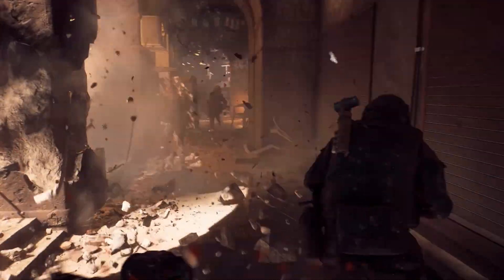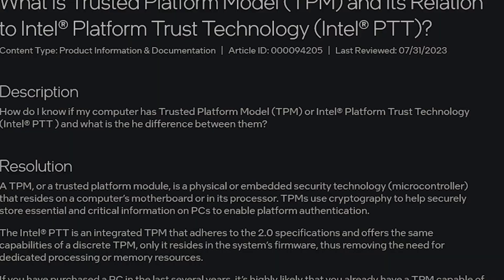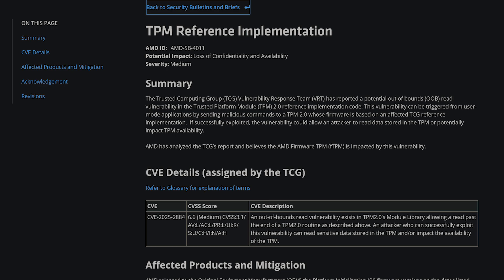On Intel, it's actually called something a little bit different. It's called PTT, which stands for Platform Trust Technology. On AMD, it's called FTPM, which is just Firmware Trusted Platform Module. They sound different, they have different names, but really they're all under one umbrella.